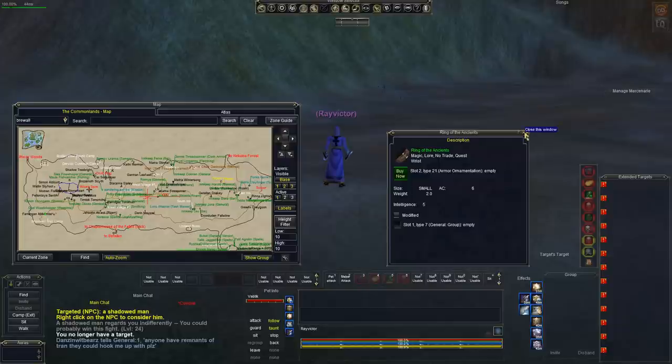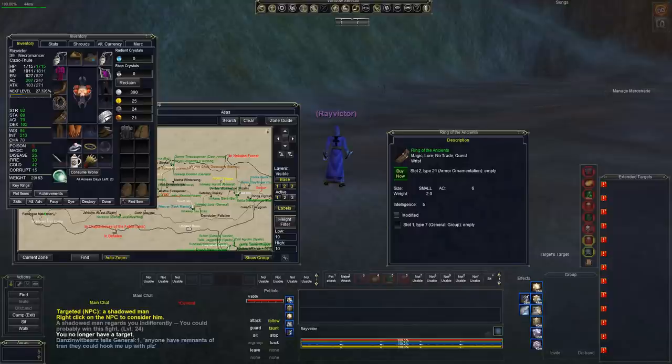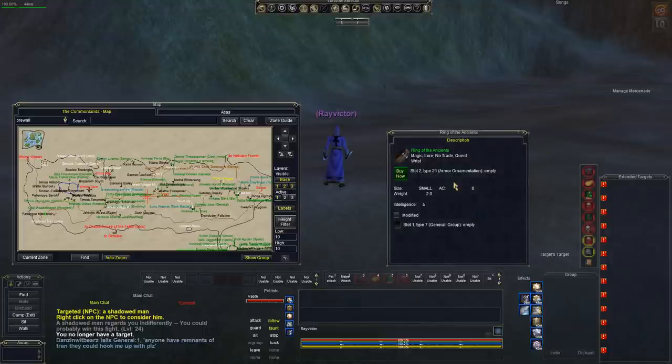I've farmed it in Ocean of Tears. That I feel is the best place because that island can accommodate three groups out there. South Ro is a lot smaller and there's a lot of people ready to jump on your Ancient Cyclops when he spawns. You should be able to get it at the level I'm at. I went out there in the high 30s, maybe 38, and it should not be a problem. Even if there's other people camping, I've had it before where I was just farming some Cyclopses and Ancient Cyclops popped up right in front of me. They can't cover the whole island and there's always going to be other pick zones.